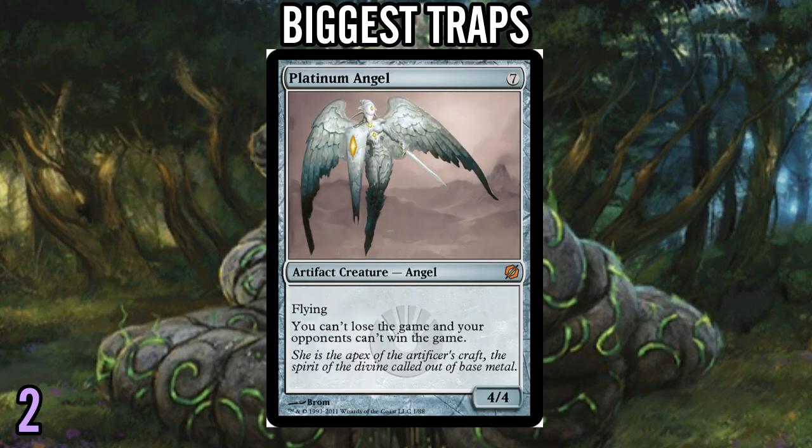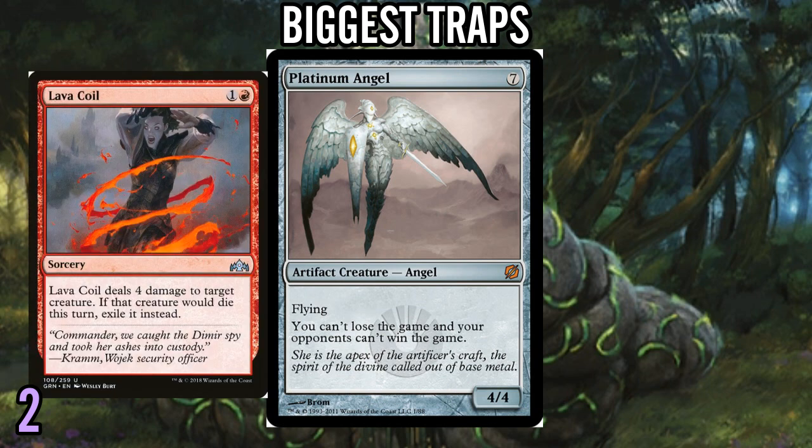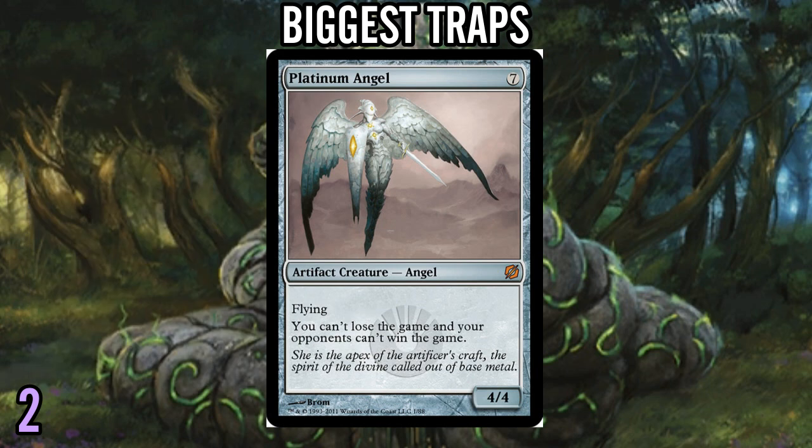Number 2: Platinum Angel. There's just so much good removal in this environment that your Platinum Angel is not going to stay out for very long. Even if your opponent doesn't have removal when you play it, they're probably going to draw into one in just a couple of turns. I've already talked about Elspeth Conqueror's Death and N'Bolas's Clutches. God forbid they N'Bolas's Clutches this — there's also Eldest Reborn, Murderous Rider, the Akroan War which can steal this for a couple of turns. There are just so many good removal pieces. If you want to play Platinum Angel in a format that also has Lava Coil, you go ahead — but it's just not worth the seven mana.